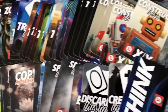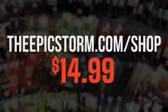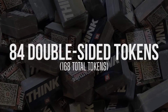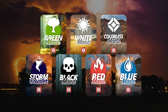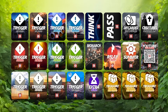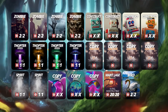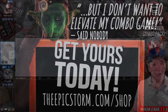Looking to make playing your favorite combo deck much easier? Check out The Epic Storm mini token combo pack available at theepicstorm.com/shop for $14.99. This combo token pack comes with 84 double-sided tokens including classic storm and mana tokens, as well as fan favorites like Goblins, Squirrels, and Slime. The pack covers a variety of formats with new tokens. Stop by theepicstorm.com/shop and elevate your combo game.